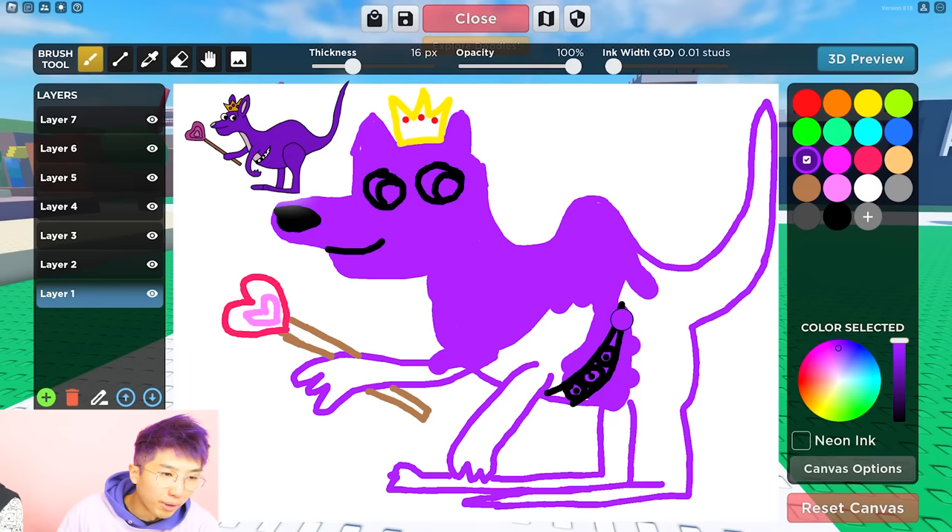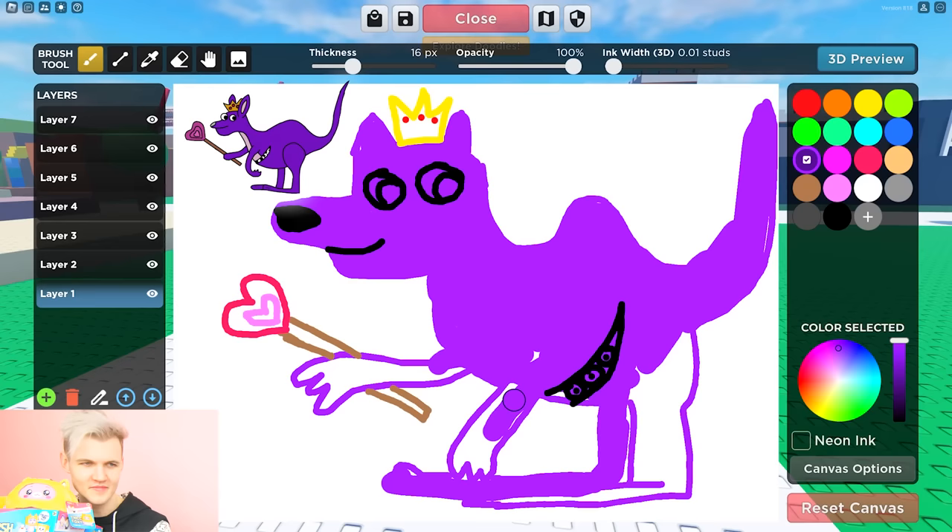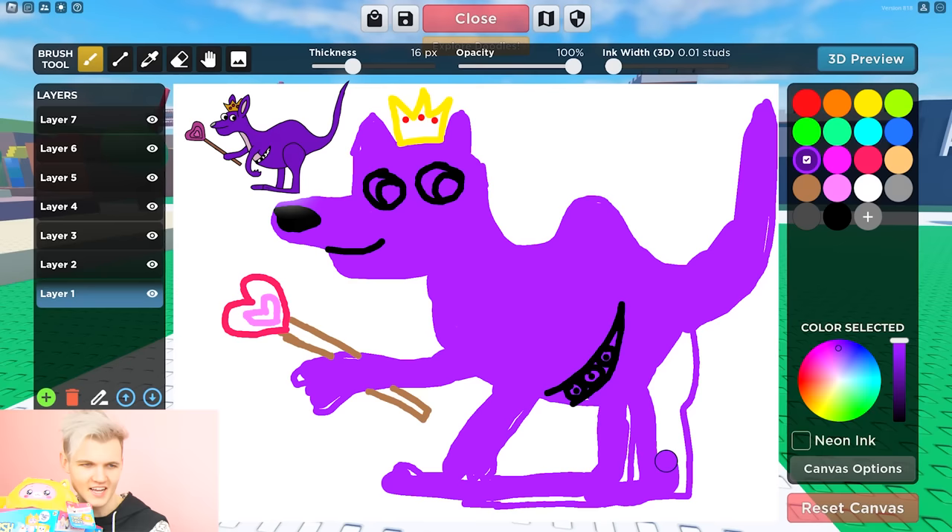This drawing is so lit. I honestly don't even want to finish coloring it. It's so lit. Yeah, it's really good. I feel like it looked better before I colored it. It's all just turning into kind of one shape, but it's still lit. You just gotta do some outlines. There it is — there's the purple kangaroo, Garden of Ban Ban Chapter 3. Let's apply it!